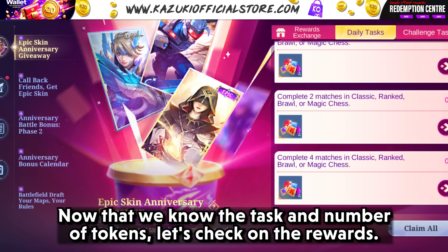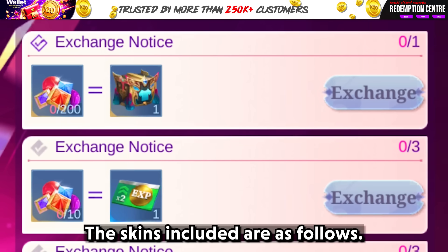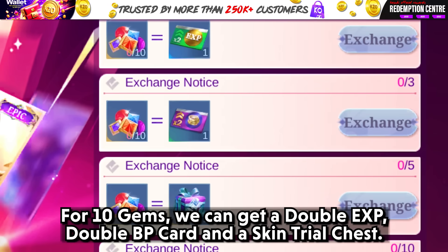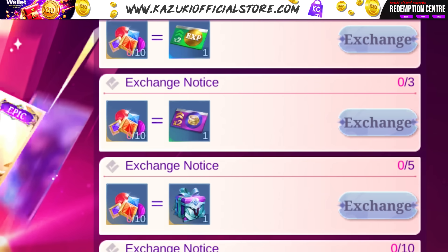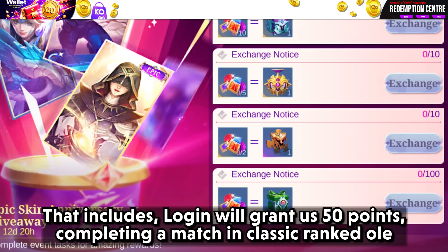Now that we know the tasks and number of tokens, let's check the rewards. For 200 Celebration Gems, we can exchange for a random epic chest — you can pause the video to check out all the skins included. For 10 Gems we can get a double EXP card, double BP card, and a skin trial chest. We can also get an Empire Chevalier, Hero Fragments, and a small Emblem chest for 5, 2, and 1 Celebration Gem respectively. That's a lot of rewards!